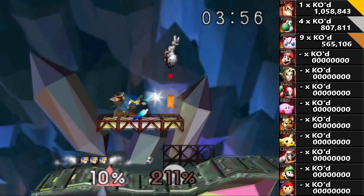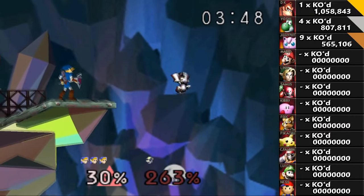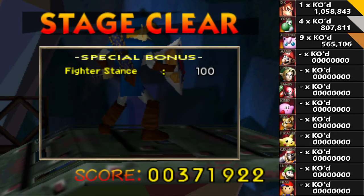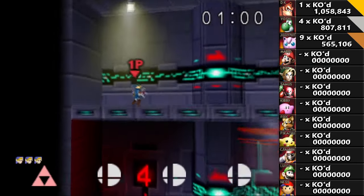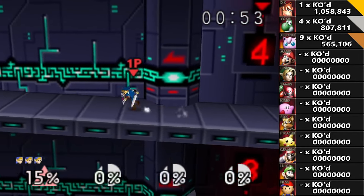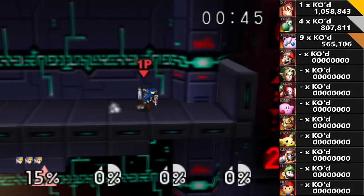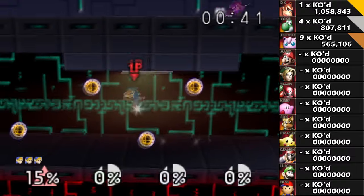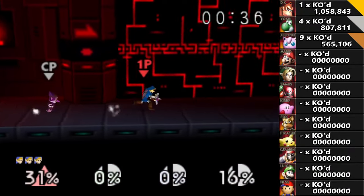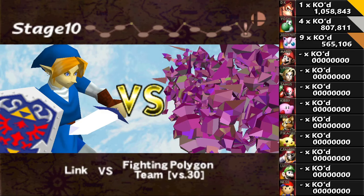That would have been funny to shield break Metal Mario — I don't think I've ever had that. That's the damage I'm looking for. Let's see if I can't get the distance — and there we go. Only one stock on Metal Mario, I'm okay with that. Then we got the Polygon Team — let's see how well that works. Oh, I'm not getting the good bonus. Oh look at that — Polygon Link! That works. Bye. Alright, now that's the Polygon Team with three stocks — I wonder how well this will work.